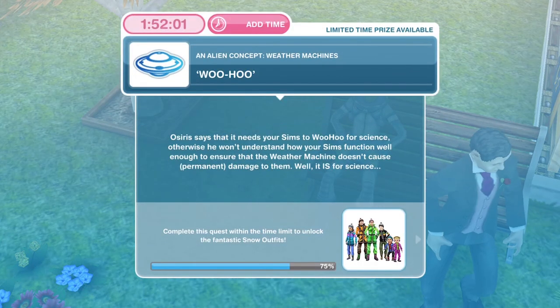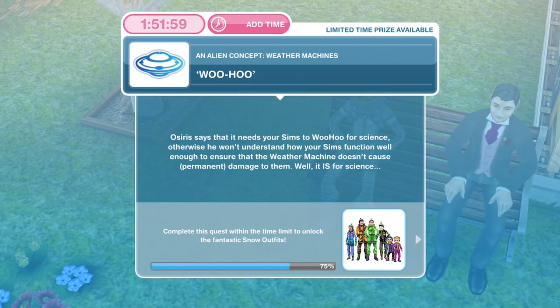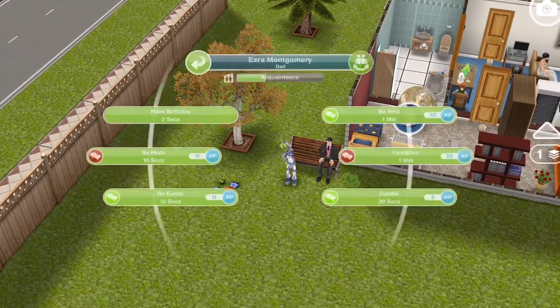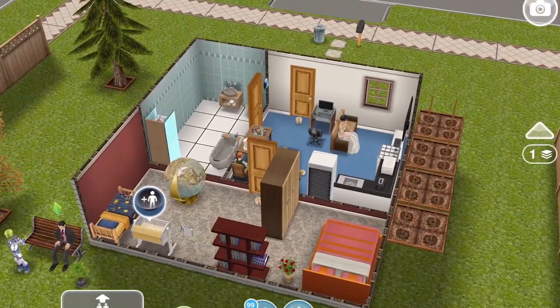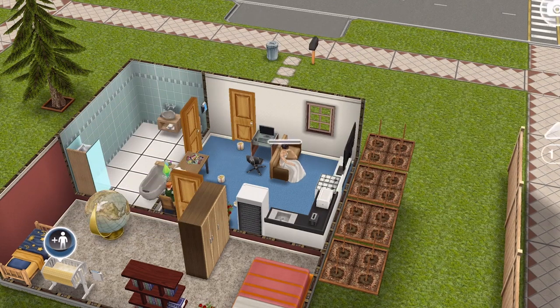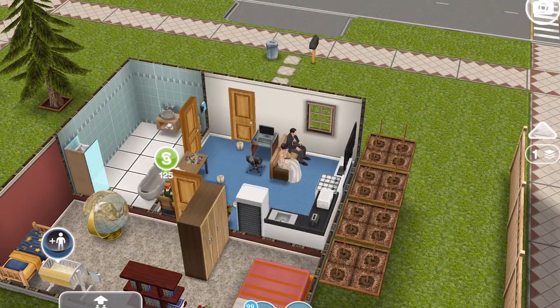Osiris says your Sims need to woohoo for science — otherwise he won't understand how your Sims function well enough to ensure the weather machine doesn't cause permanent damage. Well, it is for science. Select your male Sim, click on your wife, and woohoo for five minutes. We've finished our woohoo.